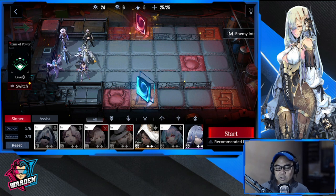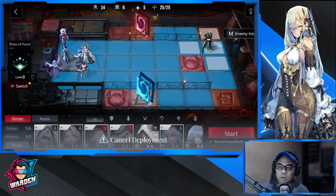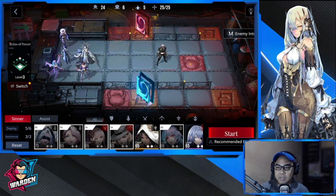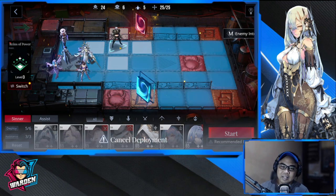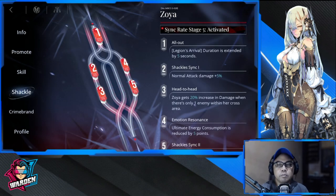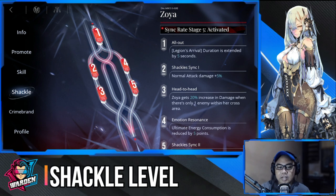Zoya is your main bruiser alongside Nox. Nox has more burst damage by comparison, but Zoya shines when you leap her across the field and use her ultimate — that nine-square AOE deals massive damage. Deploy her in the middle and the whole area gets hit. That's her AOE bomber playstyle.